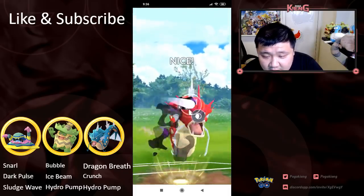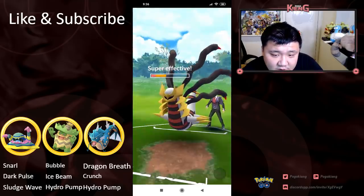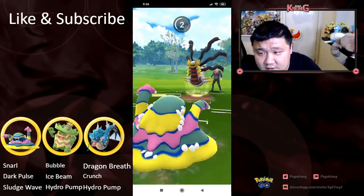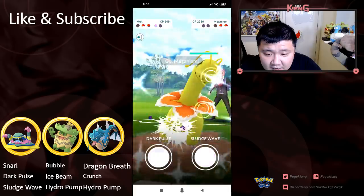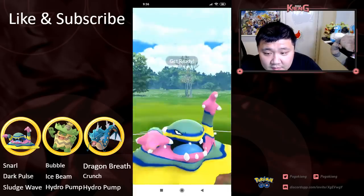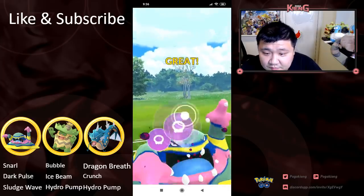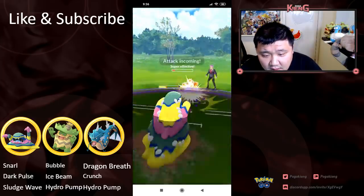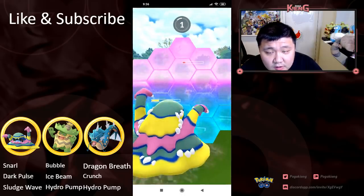Here comes Giratina, and this Giratina is gonna take a lot of damage from this Crunch. And then gonna switch out into Alolan Muk to catch this, presumably, Ominous Wind. Yeah, and then let's see what's in the back — it's gonna be Meganium. Meganium is not gonna appreciate these Sludge Waves. And then gonna probably look to farm down after this, and then land a Dark Pulse onto Giratina.